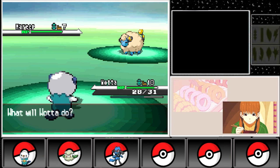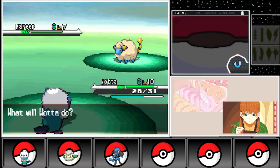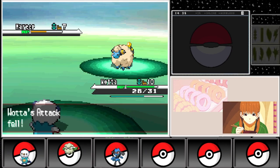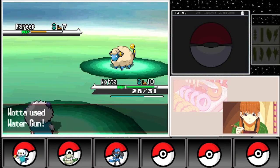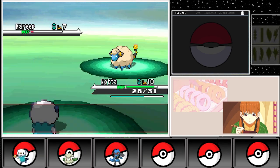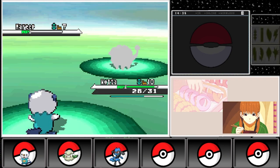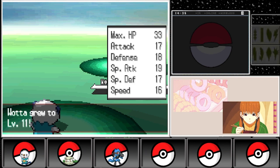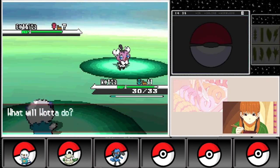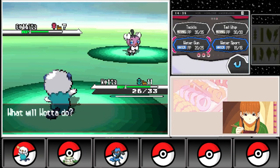And so, my dear comrades, our chronological journey through the world of Fire Emblem ends. We have seen the series evolve from humble beginnings to a beloved gaming franchise with a lasting impact on the gaming world. But as we bid adieu to our regal adventure, we mustn't forget the captivating characters, intricate storylines and engaging gameplay that has made Fire Emblem a force to be reckoned with. Fear not, for our journey is far from over — join me in our next thrilling chapter as we explore the complex web of relationships, friendships, rivalries, and romances that make this franchise so rich and alluring.